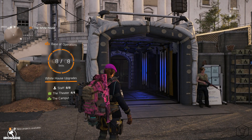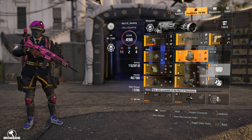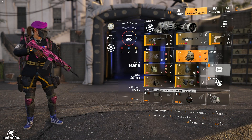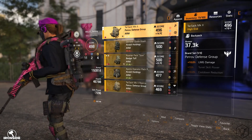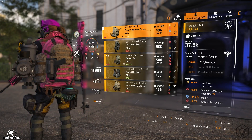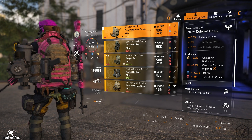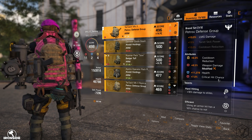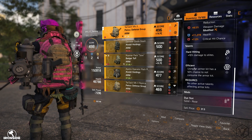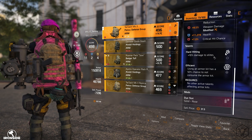I did originally have a different backpack recorded in the video, but like an hour after I finished recording I played for a bit and managed to get a God-rolled Petrov backpack. This is for my LMG — it gives 10% LMG damage, 8.5% weapon damage which I rolled onto it, and it came with Hard Hitting, 7% crit hit chance, and Efficient. An absolute God-roll backpack dropped literally an hour after I finished my video, so you will see different stats when I show my stat page at the end.